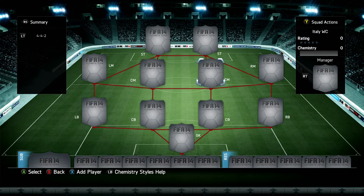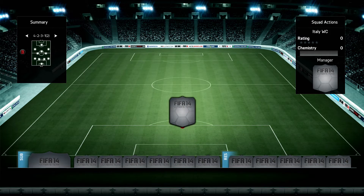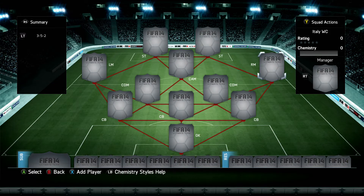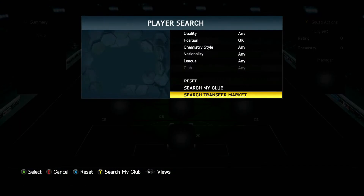We're gonna do the World Cup squad for Italy. Italy not having the best of World Cups — people probably expected them to go a bit further. Let's get straight into the squad. Like the last episode with the Colombian team, we did three at the back and we continue on with that theme, playing with the 3-5-2 — obviously a very popular formation in FIFA 13, and we're gonna bring that straight back.